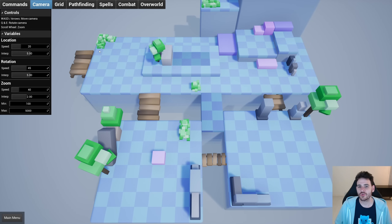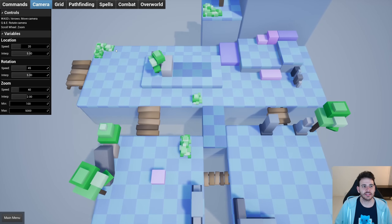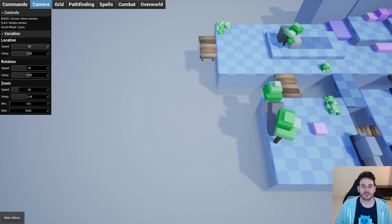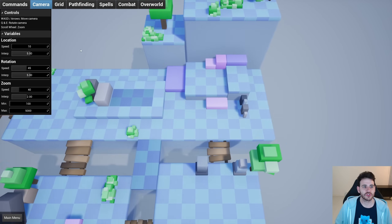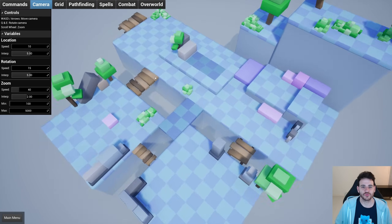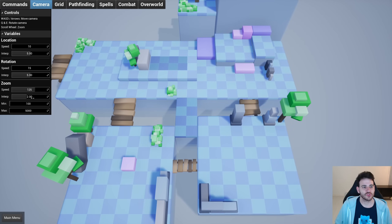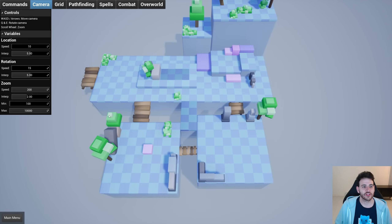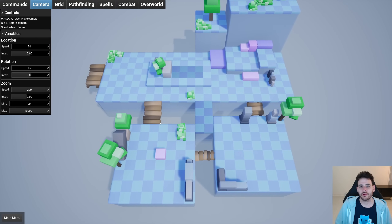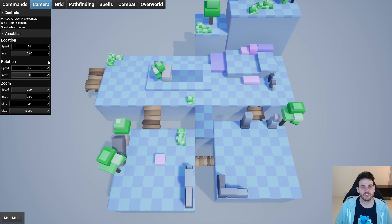Now we go to the camera tab. We have all the camera controls at the top — W, A, S, D, Q, E, and the scroll wheel. You can adjust the camera speed, so the camera can move super fast or super slowly. Same thing for rotation speed — you can rotate fast or by small increments. Same for zoom — you can zoom slowly or very far. Once you're happy with settings, you can copy them and paste them directly inside the pawn so they are used by default in your game.